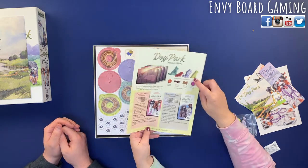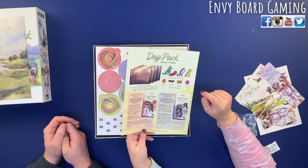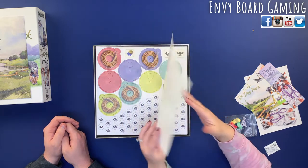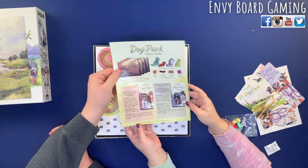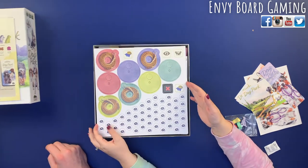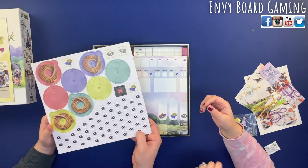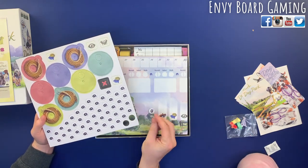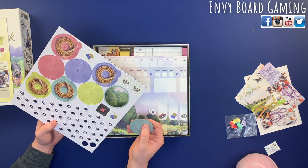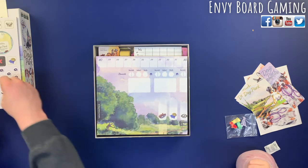This is the Collector's Edition, so it has everything included — upgraded reputation markers, the ball, the stick, the treats, all those tokens. We got the Famous Dogs expansion and the European Dogs expansion, plus the kennel boards. These look like the leashes and collar tokens. They punch out easily and you put them together.